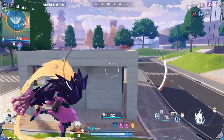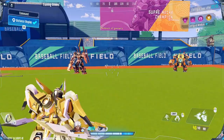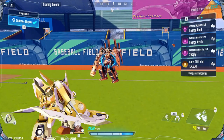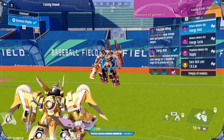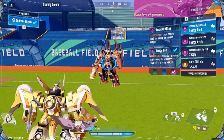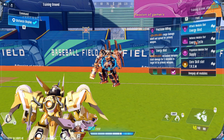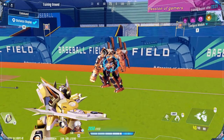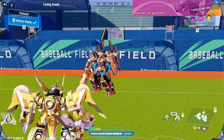Neutron Star got one huge buff that makes two key changes to the way he's played. According to the patch notes, the third and fourth slashes in Neutron Star's secondary weapon combo trigger a lot faster. Explaining this is a little bit hard — all I can really say is that he attacks faster, which means more damage output. But the best way to explain it is just to let you guys watch this.